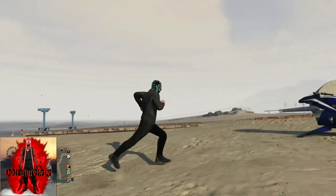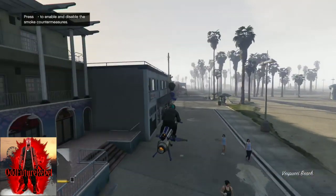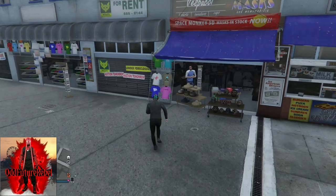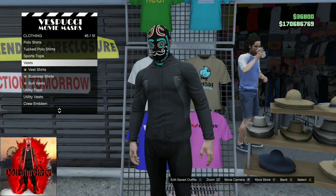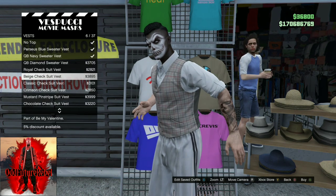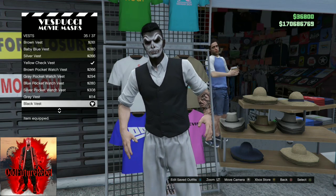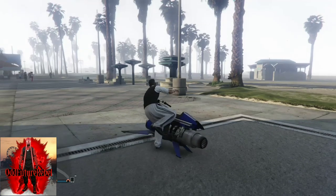Once your outfit does look glitched out, make your way over to the mask store. Once you do arrive at the mask store, you see where the t-shirts are — go to the t-shirt section and go down to vest. Once you're on vest, you can purchase any vest. If you do not have a lot of money, just purchase the cheapest one. It works on the majority of all vests, but if you do have money, purchase the black vest.